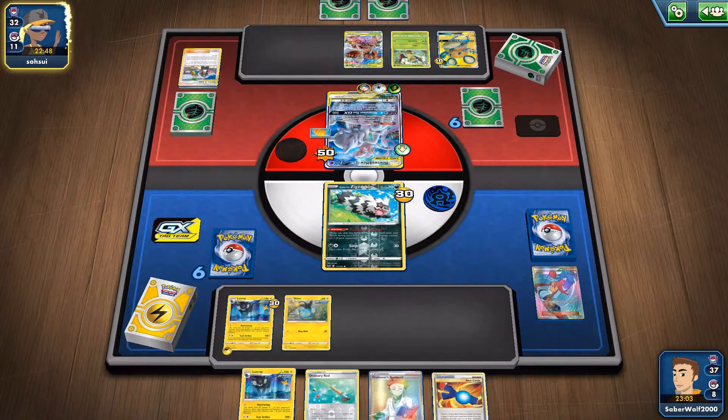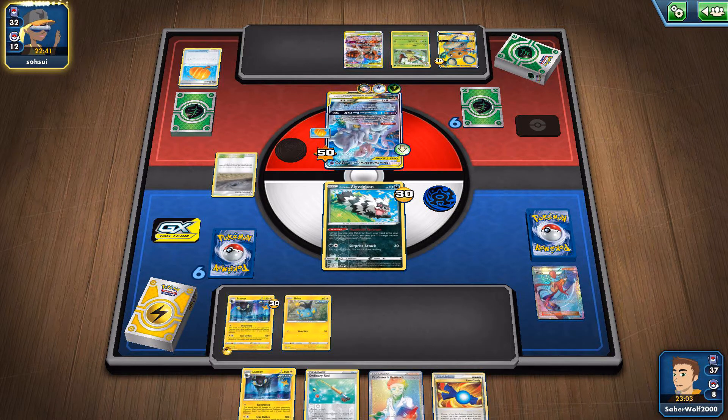My opponent has a bunch of GXs there, but they don't really matter. Like I've said, it's our shot, it's our chance. If Luxray is going to be able to do anything against a deck, it's going to be this one.